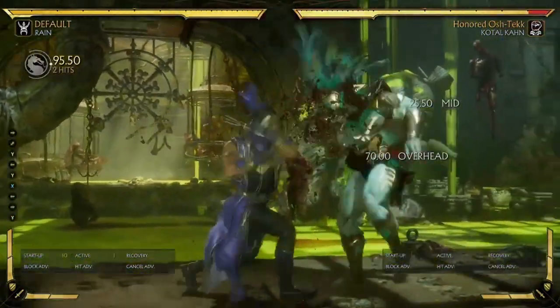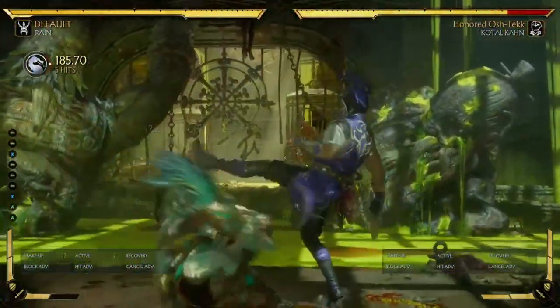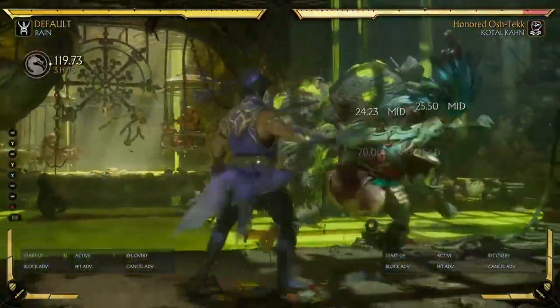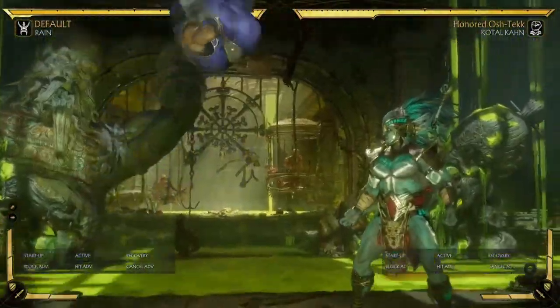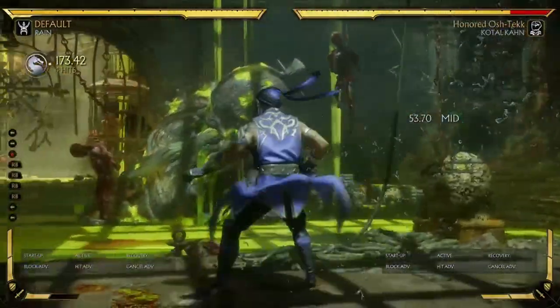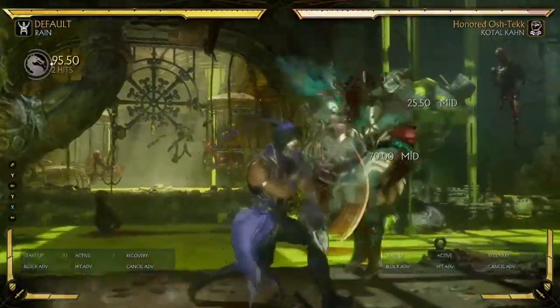And if you want to just do one bar, you could do something like this — around the same thing, and just end with the Argus Lunge. Actually, it's more damaging if you end in the round-the-world kick, so just do it without amplifying.